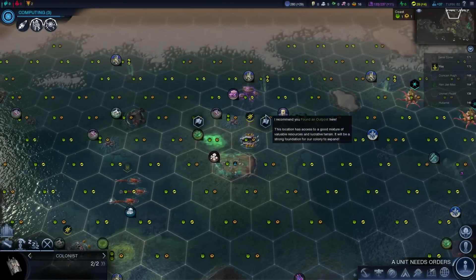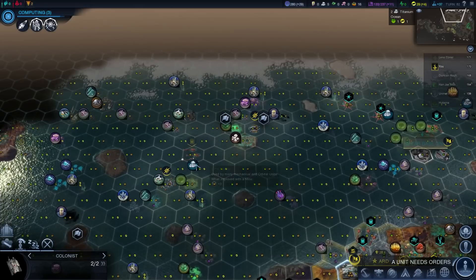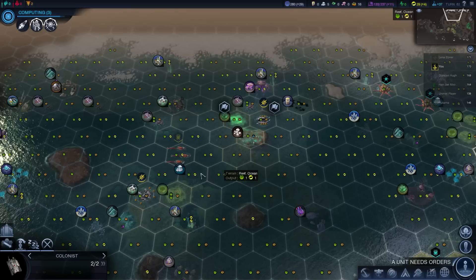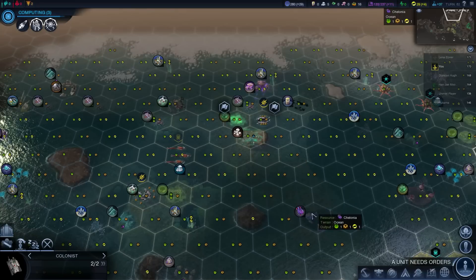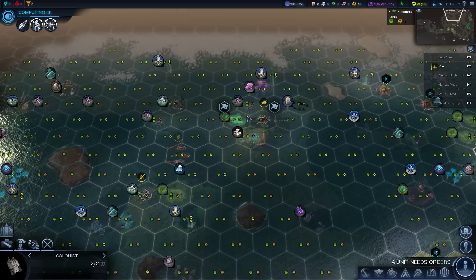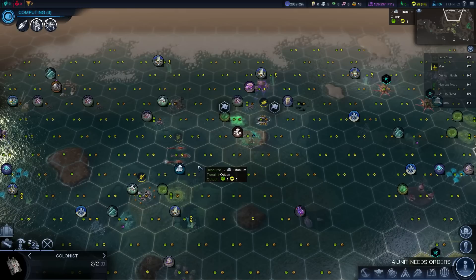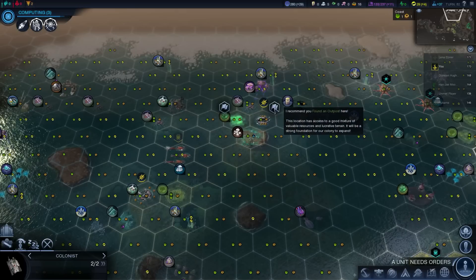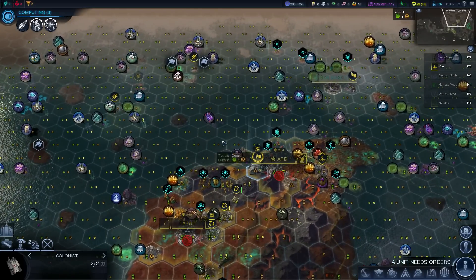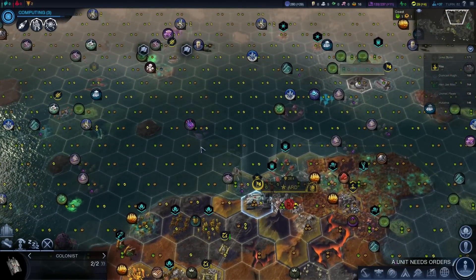I think I'll found a city right next to that petroleum. I might move it quite far down south to bag that titanium - that tile there would bag the titanium and get that bonus resource as well. I could even actually move onto the xenomass. I'm not sure if you lose a resource tile if you put a city on it - you might do. I think you do on land. So yeah, I think that's where I'll start out. I'm going to move to gain more tiles later on - I haven't actually shown you how that works yet, so I will do in a bit.